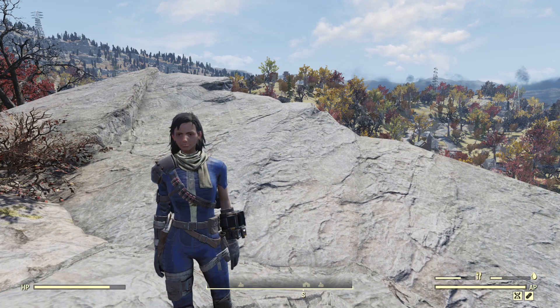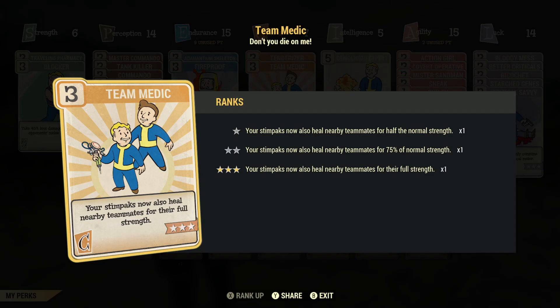Hello and welcome back to Fallout 76. Today we're going to have a look at the perk Team Medic. With Team Medic, your stim packs now also heal nearby teammates.